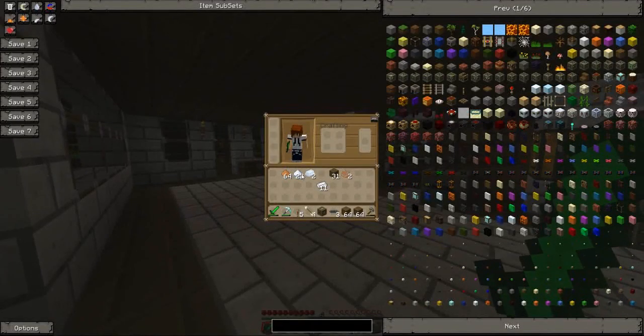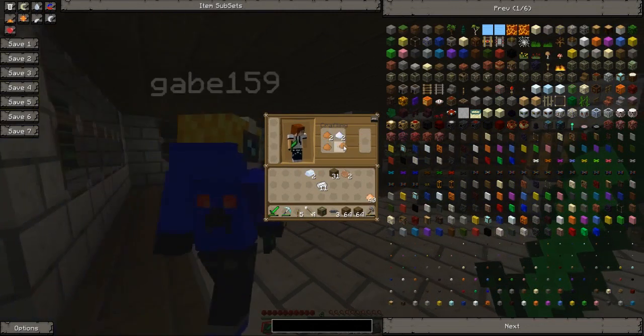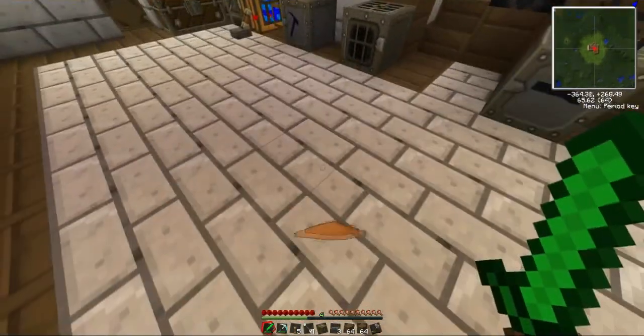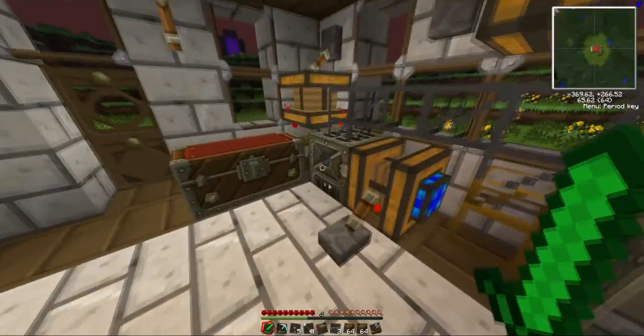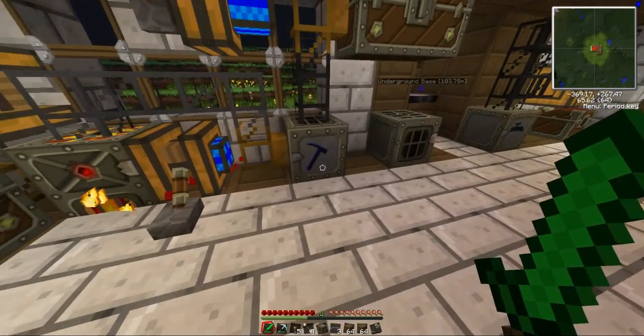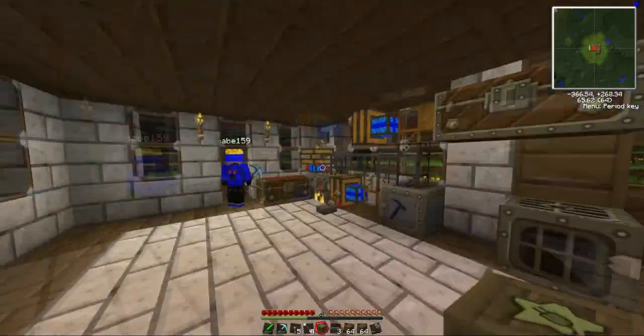Now what else you want to do is get some tin dust and some copper dust. Fill up your crafting bench with copper and tin and that makes bronze dust. You want to get quite a lot of bronze. You can just smelt that dust now into bars and then we'll have bronze.